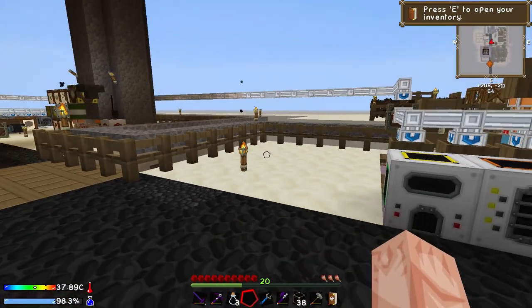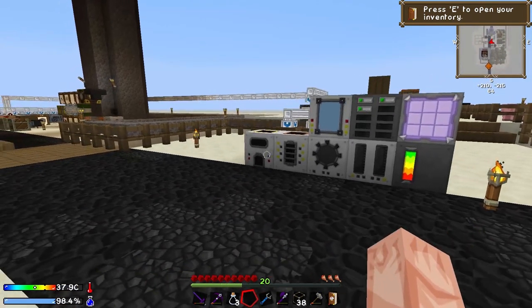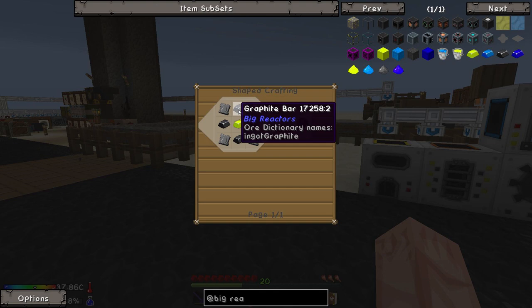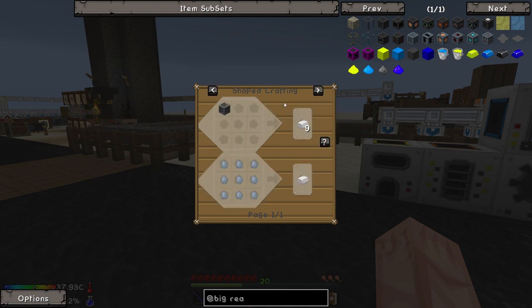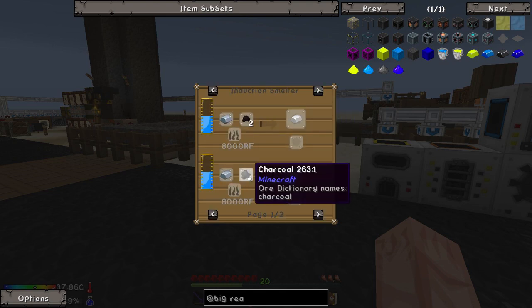What I wanted to do was upgrade to a big reactor so we'd be producing hundreds of Redstone Flux per tick, spreading through the compound using hardened energy conduits. However, if we look at big reactors over here, we can make the reactor casing — it requires four graphite bars, which are just smelted charcoal, and steel ingots, which are charcoal and iron in an induction smelter.